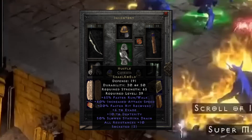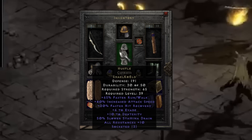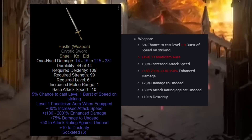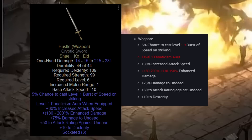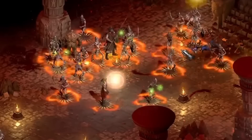Hustle in the armor now has faster run/walk, increased attack speed, 10 all res, and a level 6 evade — a huge improvement from the older version and a pretty nice armor for just a common rune word. Hustle in a weapon mixes up the meta a little bit: the level 9 burst of speed has been reduced to level 1, but it now comes with a level 1 fanaticism aura with increased CD up to 200.